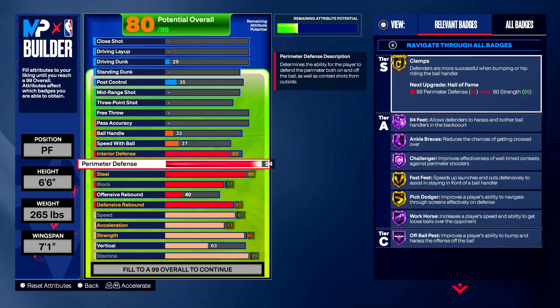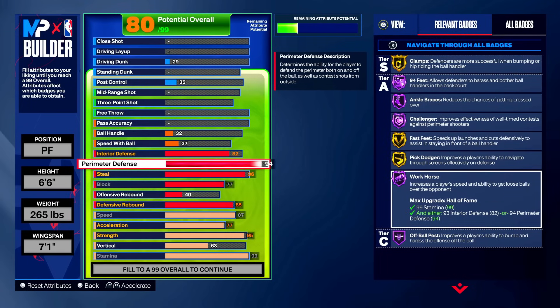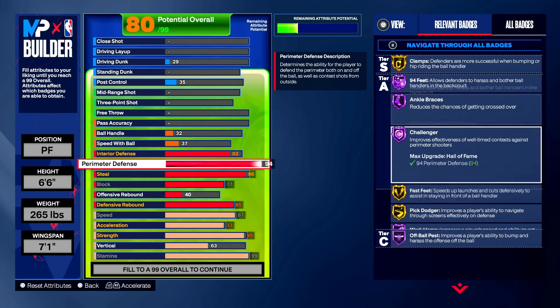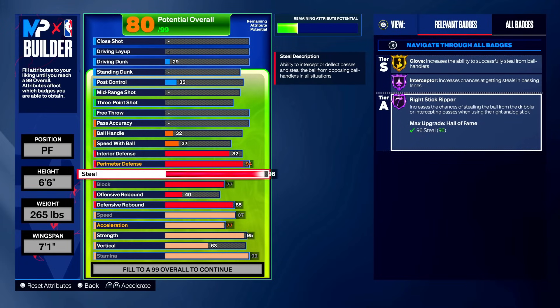The 82 interior defense gives you post move lockdown on silver, which is a big deal. The 94 perimeter is still the same as the park build — it's basically all you need. You do get gold clamps, hall of fame 94 feet, ankle braces, challenger, fast feet, and pick dodger on gold, then workhorse and off-ball pass on hall of fame. Gold fast feet is a pretty big deal in 5v5 — it makes a noticeable difference compared to the 3v3 or 2v2 modes.